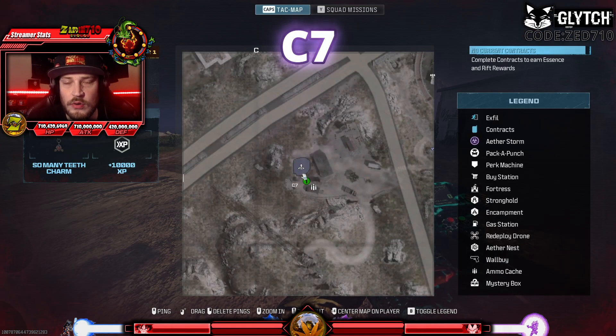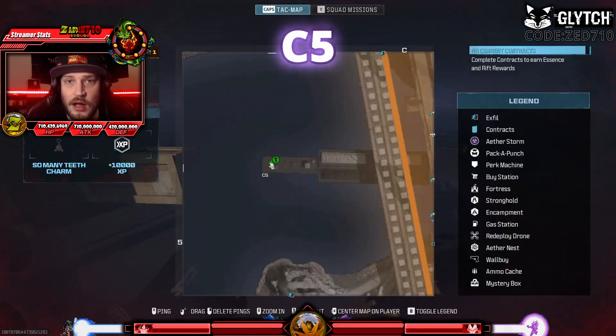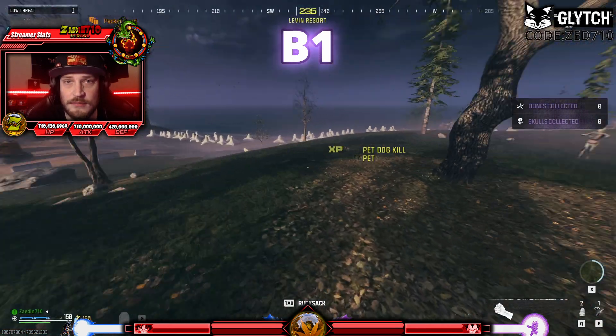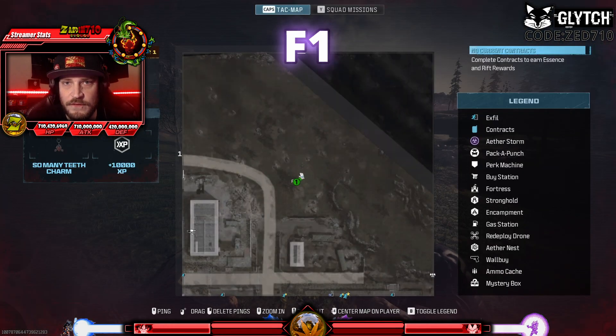Starting in Zone 1, a portal can spawn in the small area in C7, in the field in C6, on this boat in C5, the field in C3, the field in B1, inside this tunnel in D1, and in the middle of the field in F1.